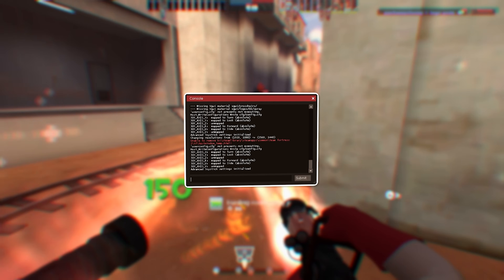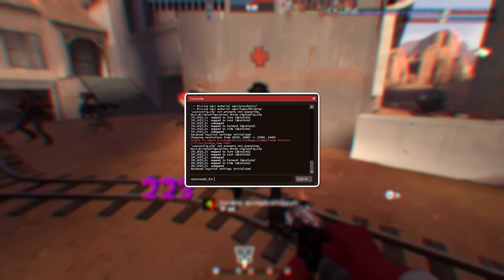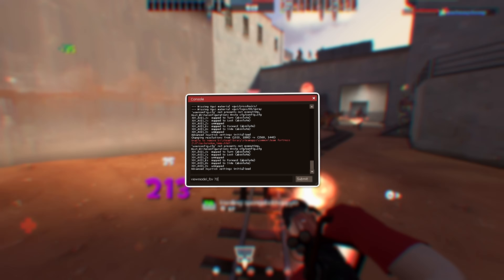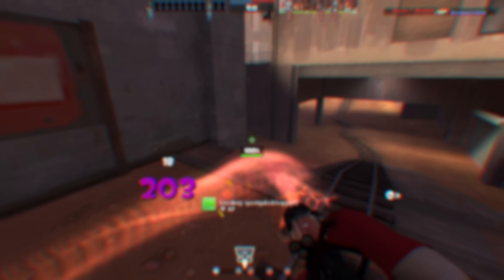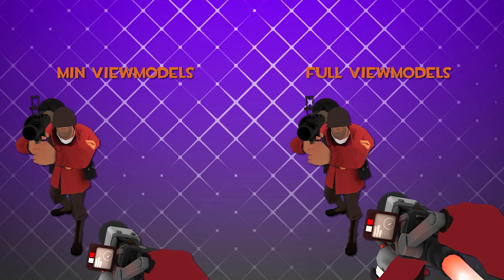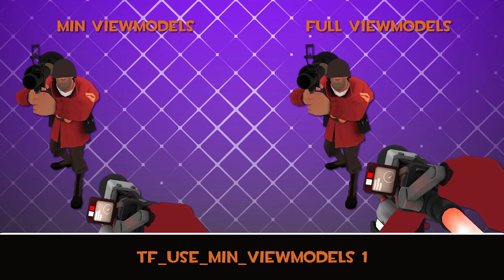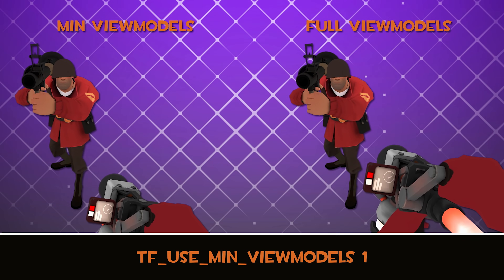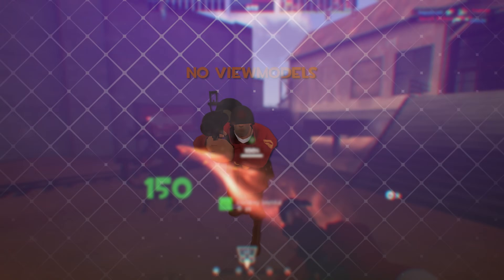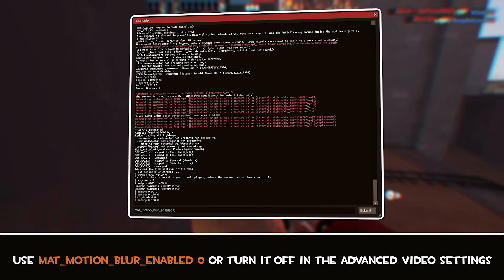Alongside your character's FOV, you can also change your viewmodel field of view using the viewmodel_fov command. Setting this to 90 will make your viewmodels a bit smaller, but I personally use 70 because I like the way it looks. I also endorse using the minimal viewmodel setting regardless of your weapon's field of view — weapons are just too big and take up too much valuable screen real estate without it.